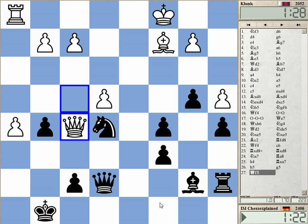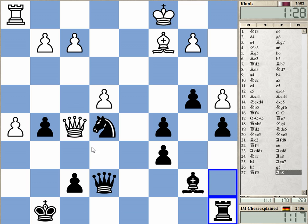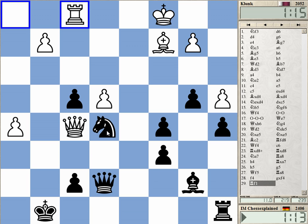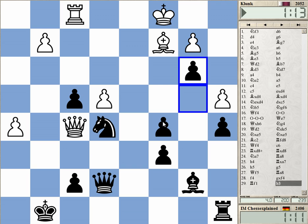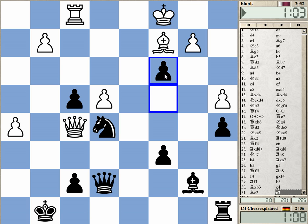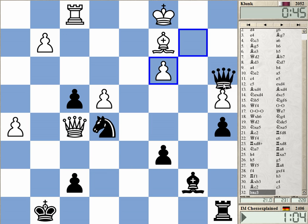Bishop c8 would be nice — we can put that. I didn't really see that he can take it. I thought I have Ng3 with a fork, but that's complete nonsense. I'm trying for a counterattack — not bad at all, I hope. If he takes I have this check on a3 and this looks dangerous. Not only looks dangerous — I think it is dangerous.